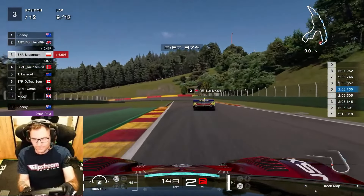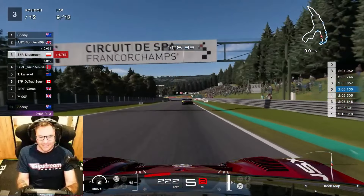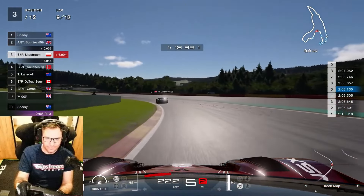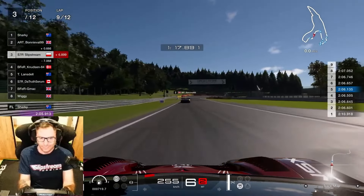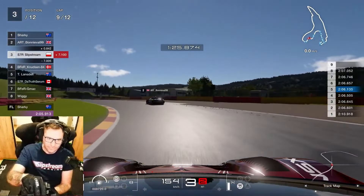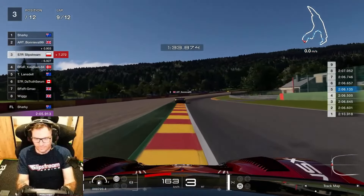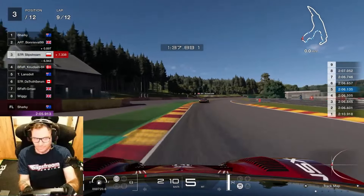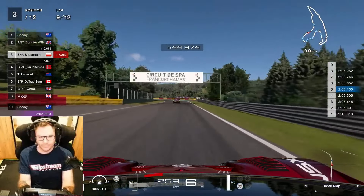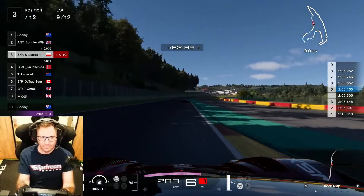On lap 9 we're fighting again for position. I'm thinking if we can keep close over the next couple of laps and keep overtaking each other, it's going to be a fight to the end - maybe he'll get me on lap 10, I'll get him on lap 11, he'll get me on lap 11, I'll get him on lap 12. Just go a little bit deep following him in - the understeer is real, catching me out again. Sharky has just walked away. We've been sitting in the 2:06s and 2:05s the whole race, pretty consistent until we started fighting.